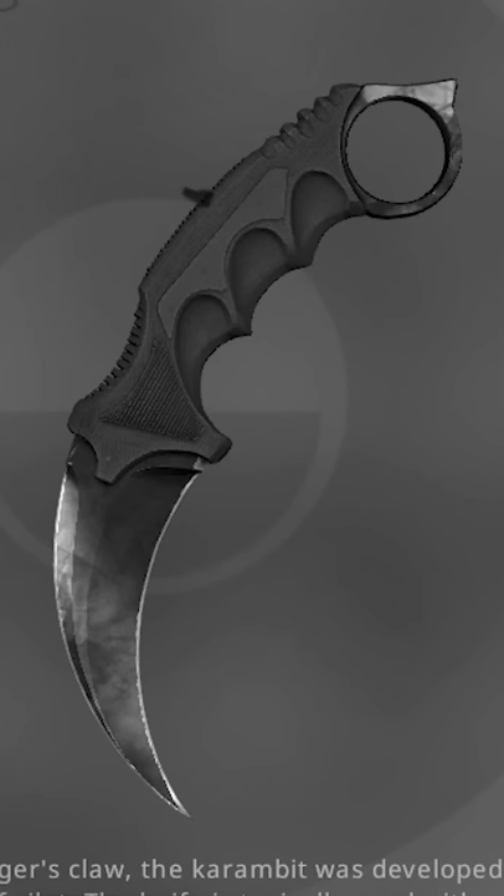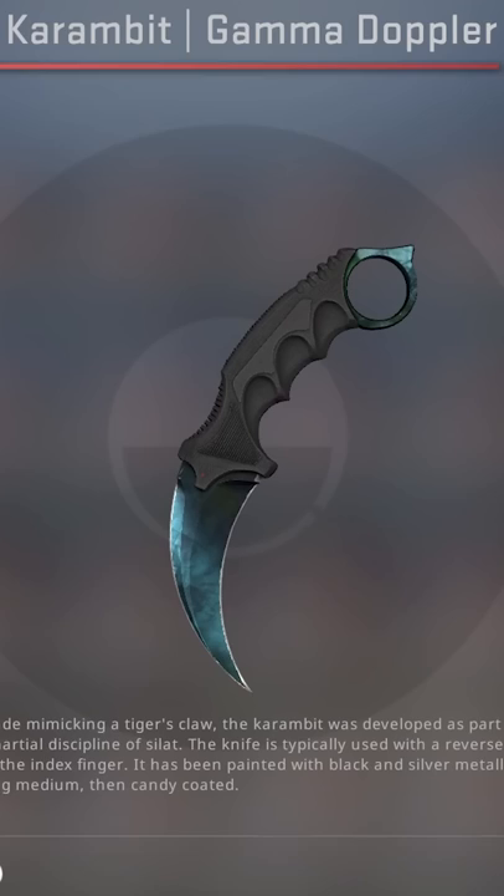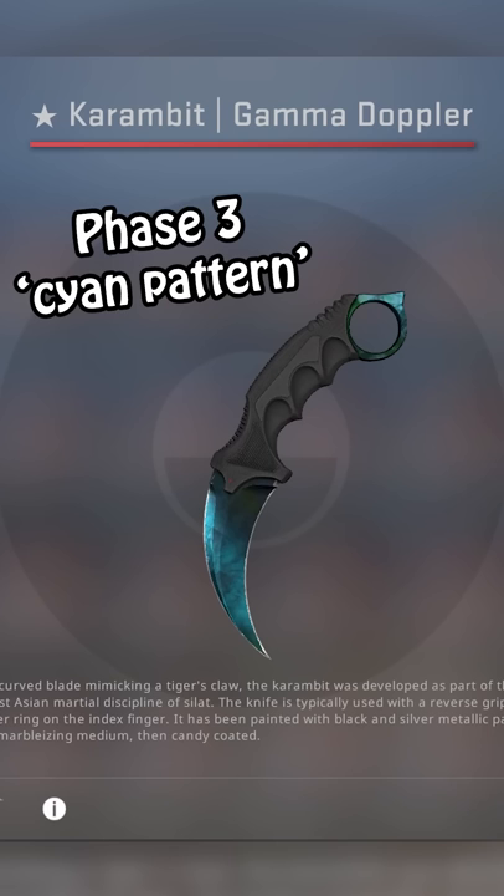Once upon a time, there was a knife that, if it was programmed wrong, could have destroyed the entire blue gem market. It's called the Phase 3 Gamma Doppler, and thankfully, Valve didn't make that mistake.